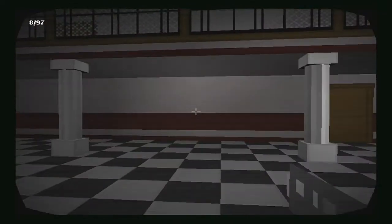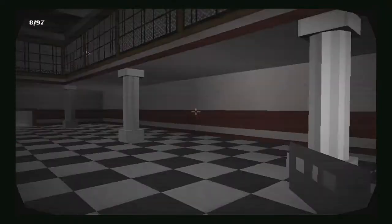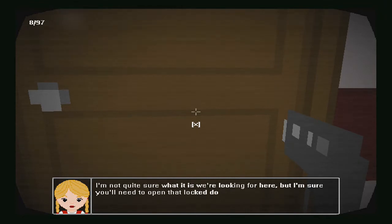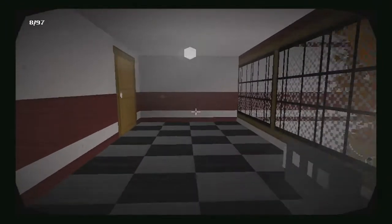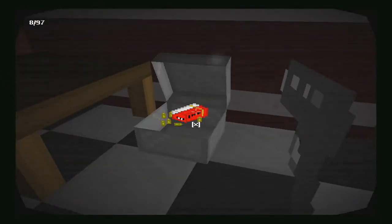I don't know what this abomination is, but it sucks. We've got a locked door, an iron door, and a normal door here. There are no crates around, so I'm not quite sure what we're looking for, but I'm sure we'll need to open that locked door. As it is with most games — barbed wire again, we're not getting through there. Nothing in here. Wish there was a torch — can't see anything.